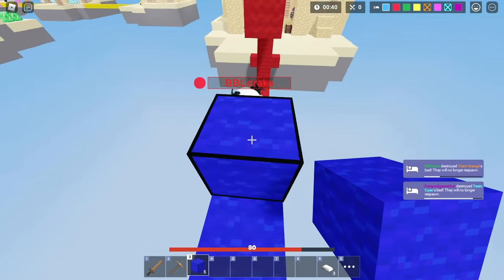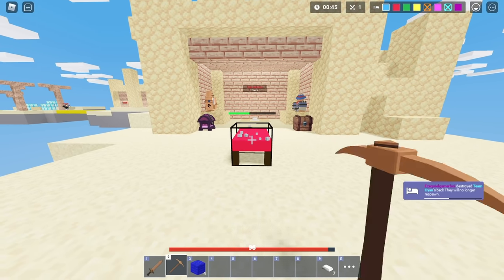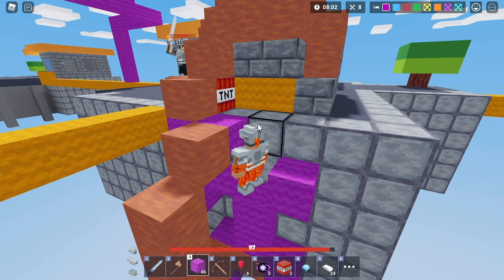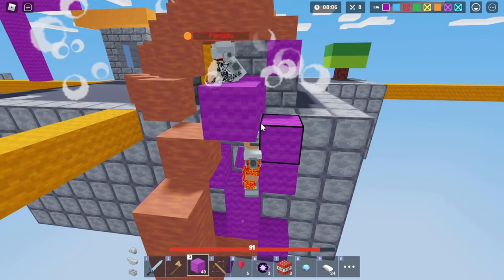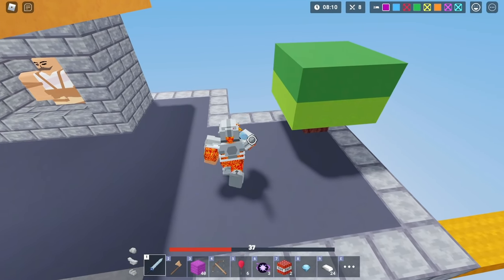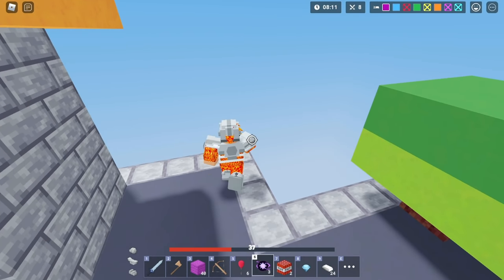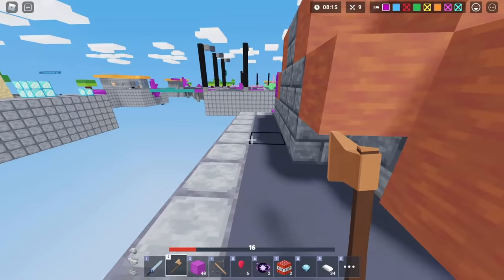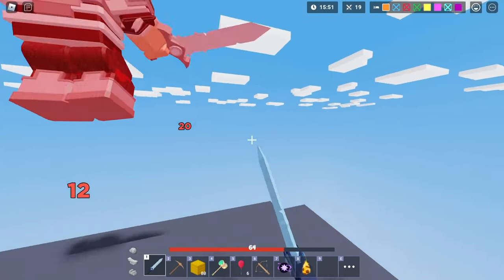Before I roll into the next technique, let me show you guys a bonus tip — what I call pure game sense. Here I dropped down and I'm about to break this guy's bed with TNT, but he came down and dealt some bad damage on me. I couldn't break his bed, so I had to escape. Watch what I do: I ran, jumped, pulled back, and hit him off. That was very overpowered.